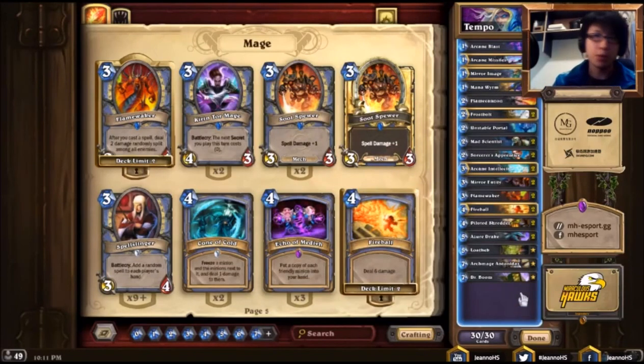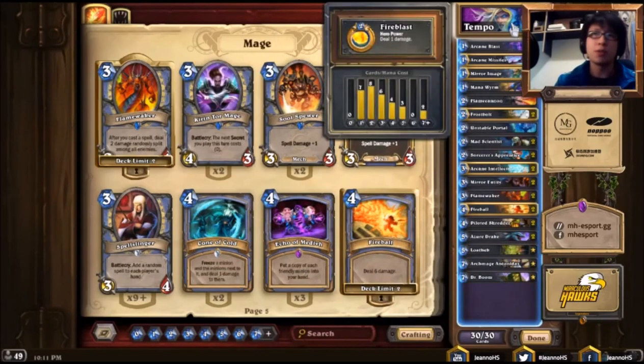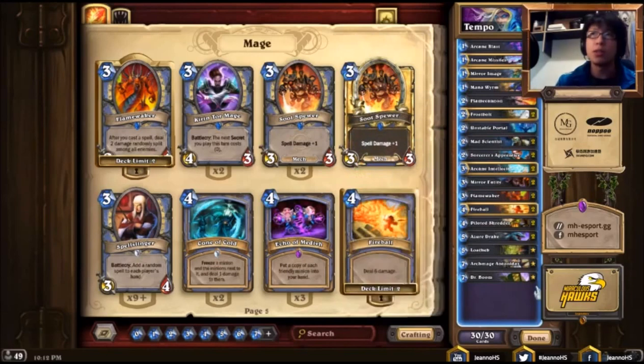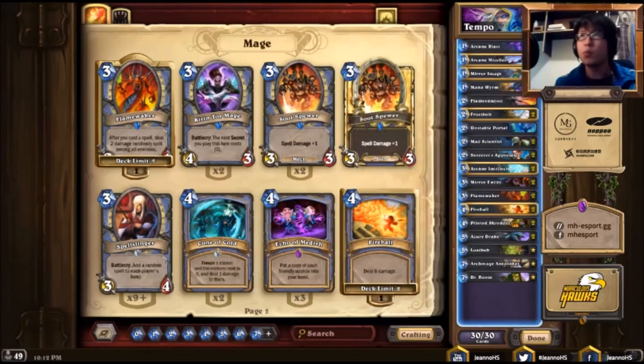What are the matchups of this deck? I think the good matchups are Druid, Warrior, and Paladin. And the bad matchups are usually Zoo, Face Hunter, and Reno. Or maybe some Shaman as well. Okay, without further ado, let's play some games.